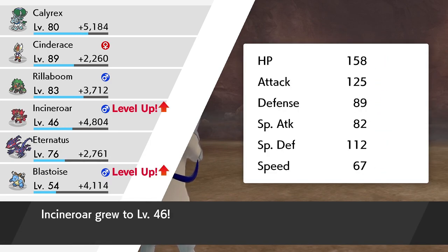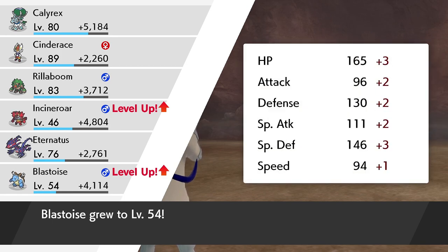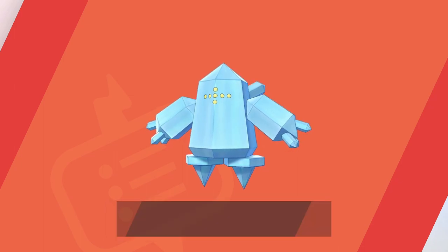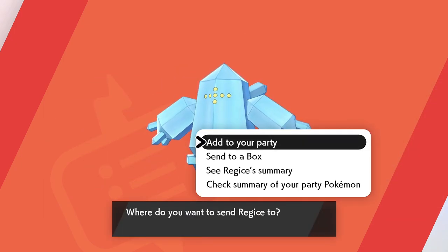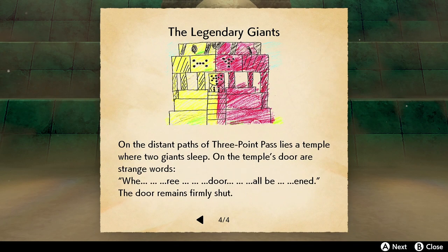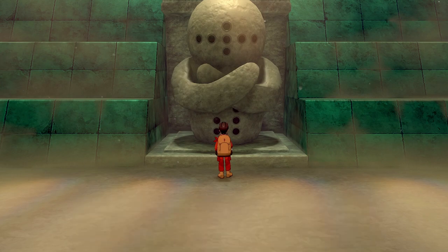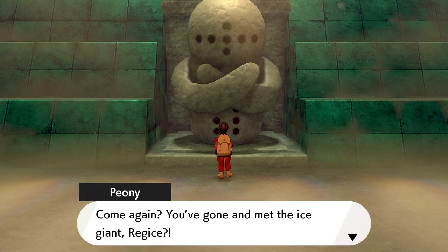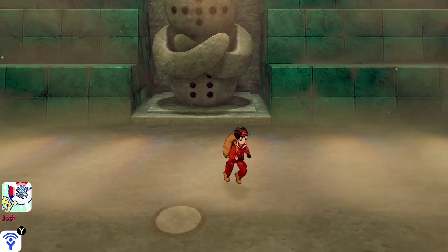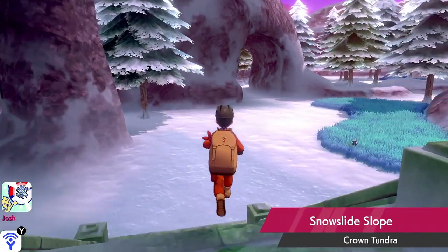That is going to be the next one done. We got a good chunk of XP points for that as well. Cinderace is still not level 90 though. Now we are good to move on, my friends. We have to discover the final temple. I'm just going to put them in my box. Actually, you know what — we're going to need them in our party. I'll show you guys in a second why. You've gone and met the ice giant. Get cracking. So we only have really one more temple to do.